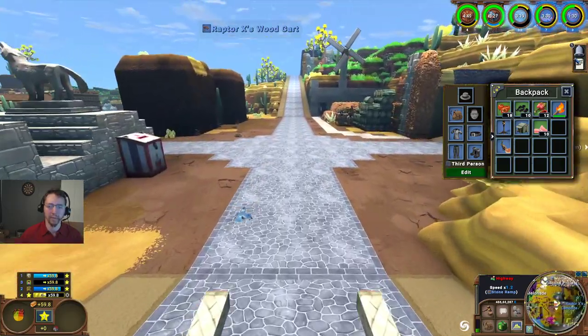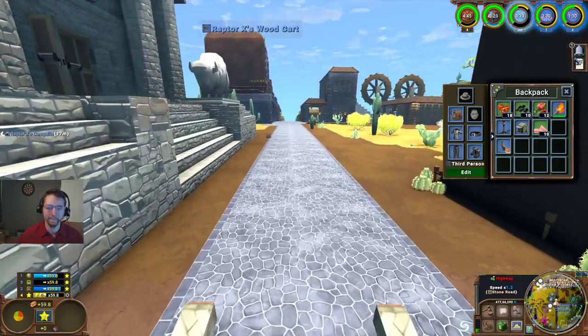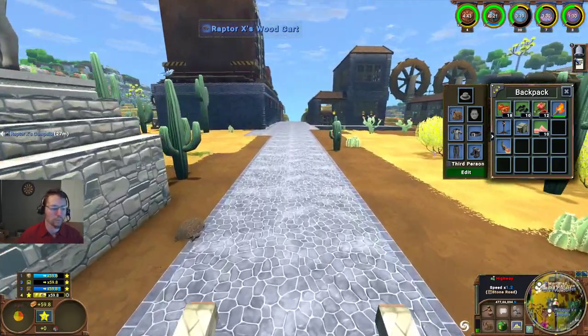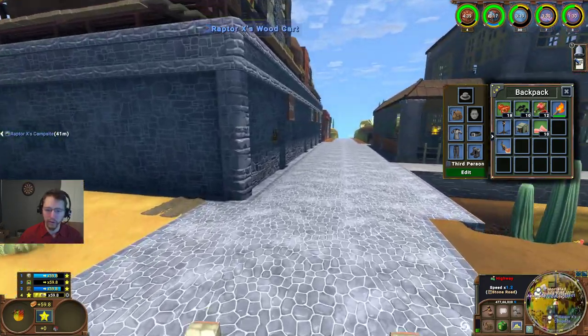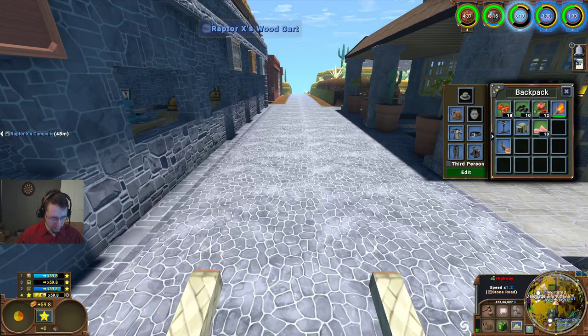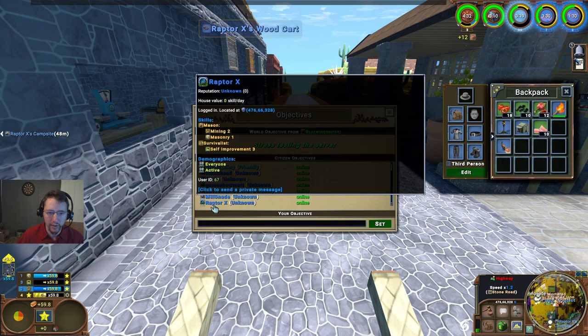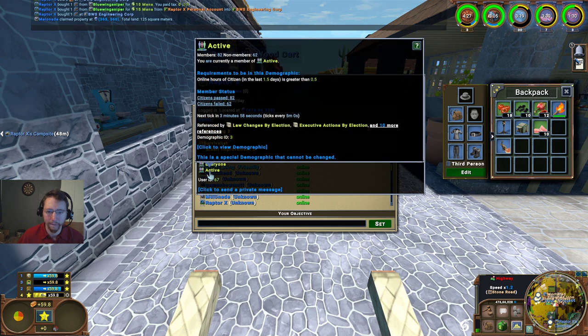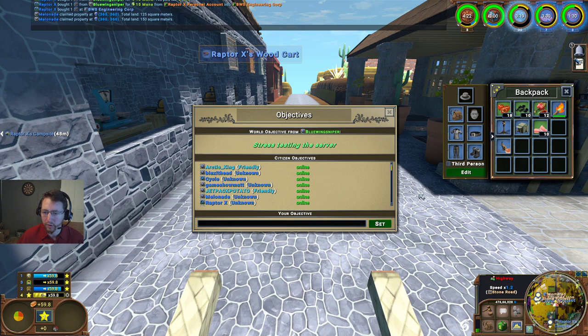We're back to the paved part of the map. I think there's a way to check this - active, King, RaptorX, unknown, active. There's no way to see total play time. That's a shame.